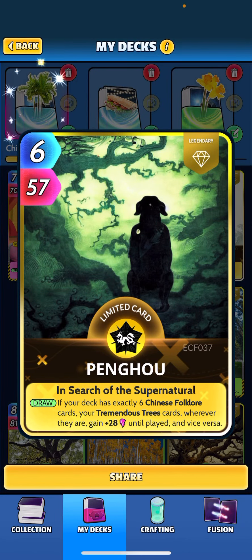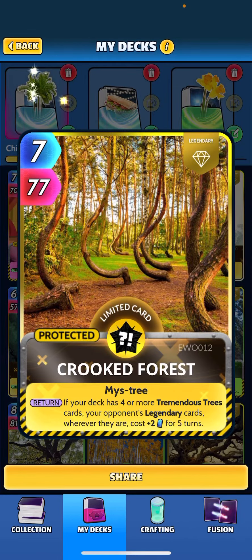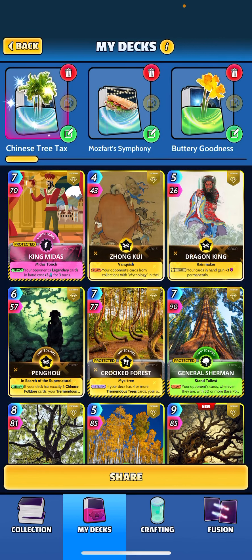We have the Pang Yu card which is going to give our Chinese folklore and trees plus 28 until played, so a real big buff there. We've added the Crooked Forest as one of our taxing effects — if your deck has four or more tremendous trees, your opponent's legendary cards wherever they are cost plus two for five turns. So we're going to be really hurting opponents with heavy legendary decks; their energy is going to be struggling.